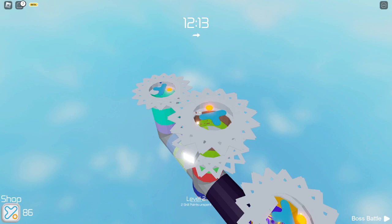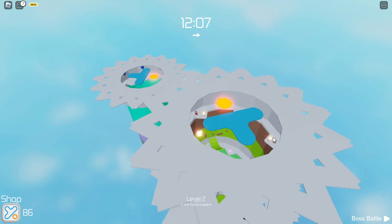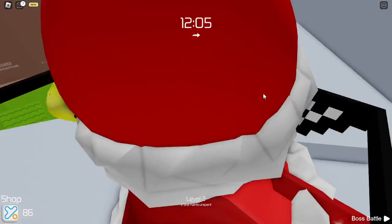If you zoom out, you can see there are three towers. There's one ring right here, another ring here, and another ring here. Once you collect all three of your rings, you're going to go all the way up here, which is the main tower.